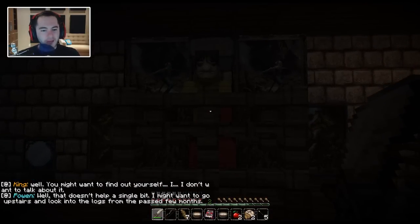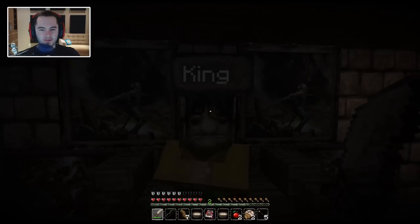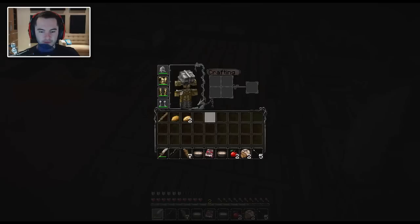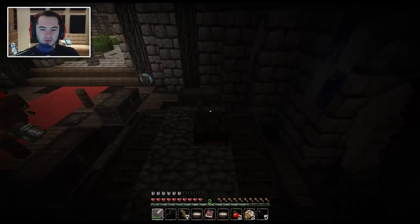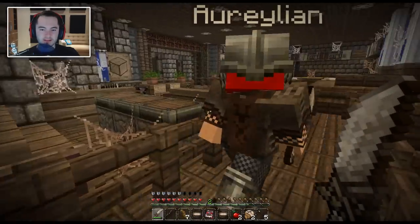Powin, is that you? It's been too long. What happened here? Where is everyone? Well, you might want to find out yourself. I don't want to talk about it. That doesn't help a single bit. I might want to go upstairs and look into the logs from the past few months. I'm going to check these chests really quick. What kind of trades do you have, Mr. King? He will accept gravel and emerald to give flint. Jordan, there's something for you here — potatoes! You're so kind. It's an official adventure now because you have potatoes.